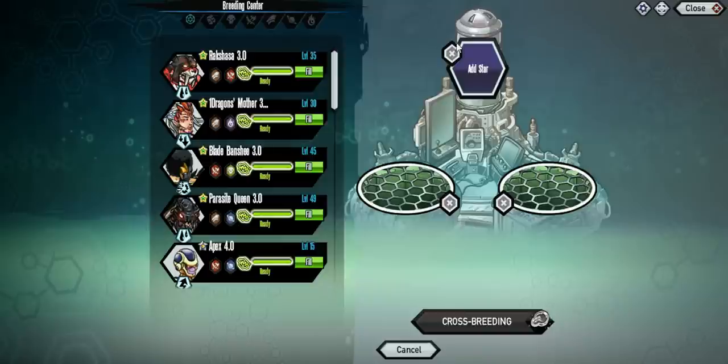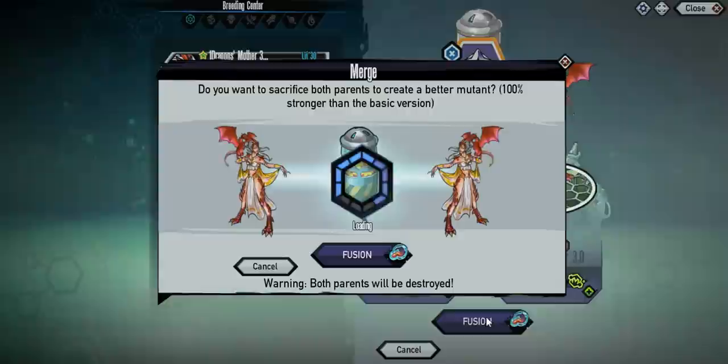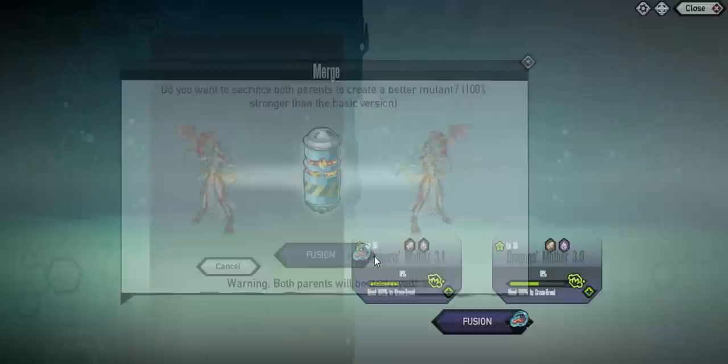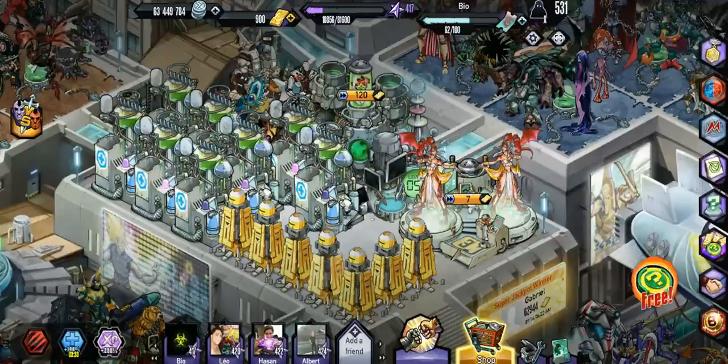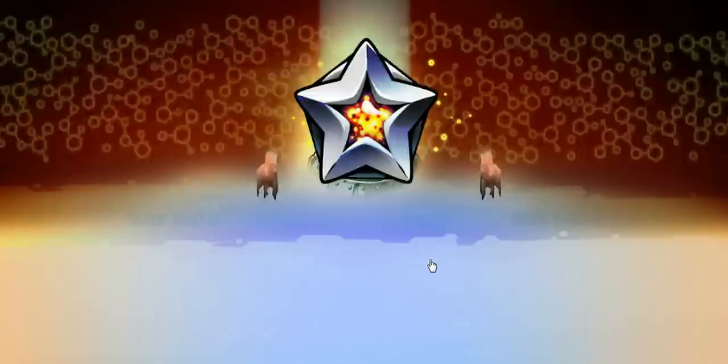What's going on guys, Bower here back with some Mutant Genetic Align Eater. Today we're going to be looking at the Platinum Mutant Dragon's Mother. I did get this in Platinum — I was going for Granny Vort or this, and ended up getting this one in Gold twice, so I just went with this one. It is pretty cool looking but doesn't take as long as some of the other breeds.